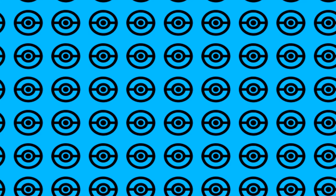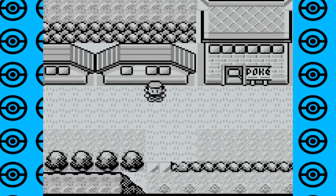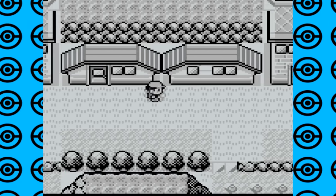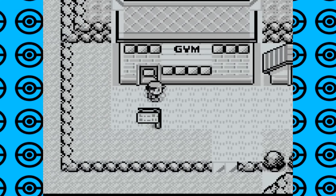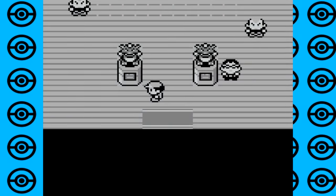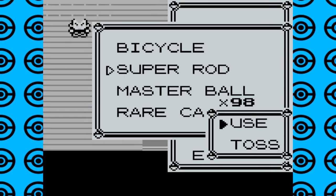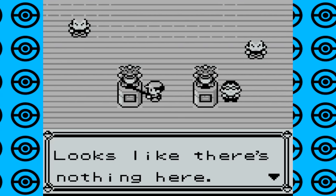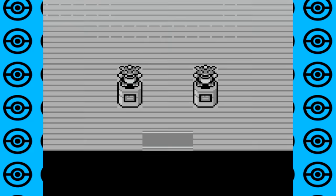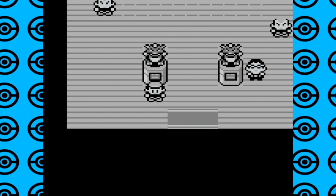This next glitch can be performed in any gym that has the gym statues in front — which is all of them. We know you can surf in Misty's water gym, but did you know you could surf and fish in every single gym in the game? All you have to do is walk up to one of the statues at the front of the gym and try to use Surf or fish, and the game will just let you do it onto the statue.